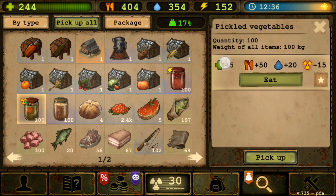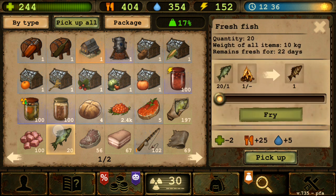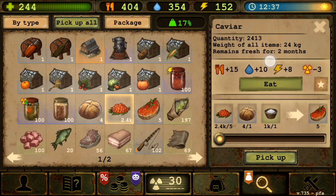It would be kind of like pickled vegetables, except it gives energy instead of health. It would be similar to other jar foods but with the radiation reduction point. I feel like there could be a balanced food option there - so it can be considered a balanced food overall.